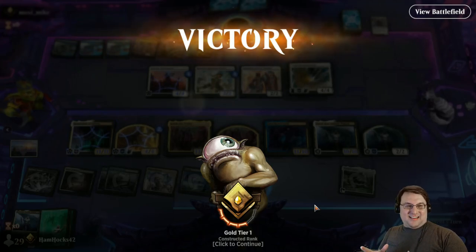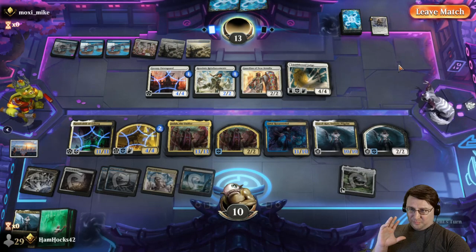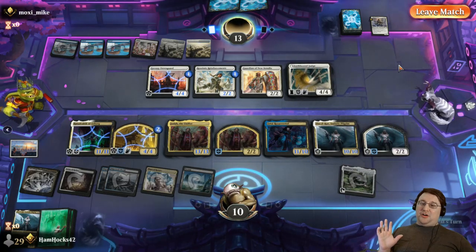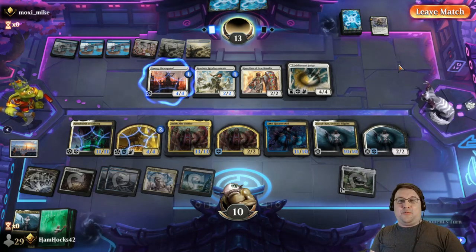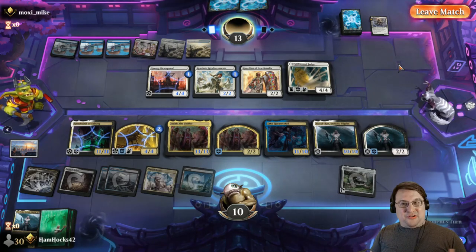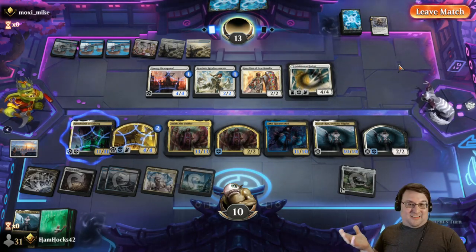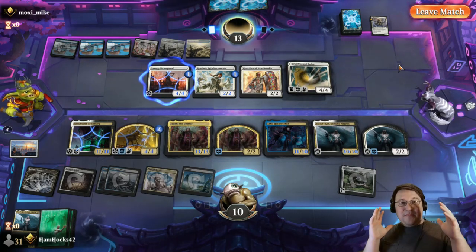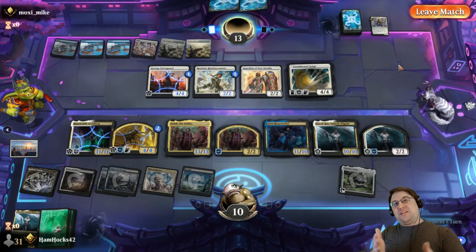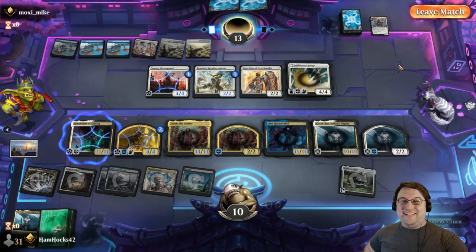I want to hear your thoughts and what other cards you think could work in this deck, and other colors that could be built around Jodah. But this is the Esper variant and I think it's solid — there's something here. Thank you so much for checking out the video, thank you for making it to the end. I hope you are having a phenomenal day and I will catch you on the next one.